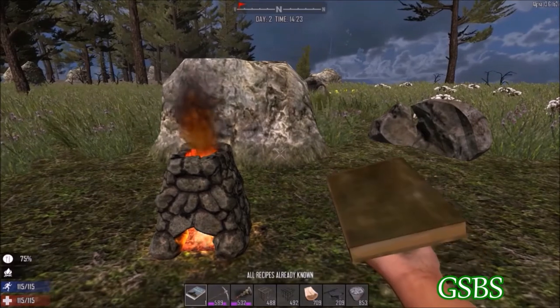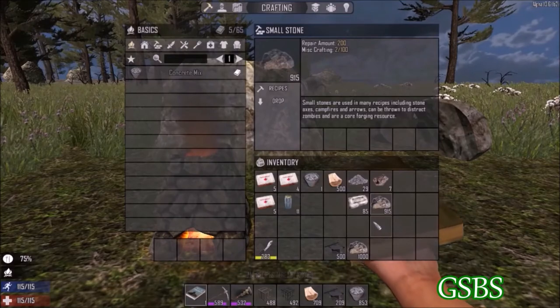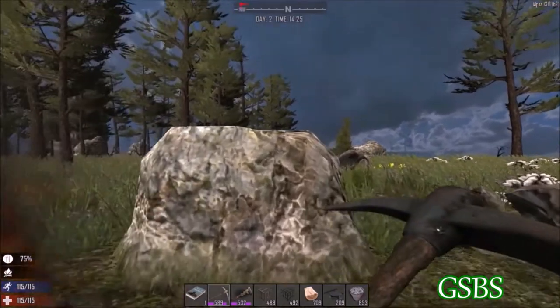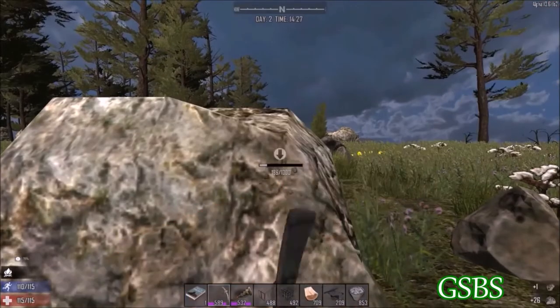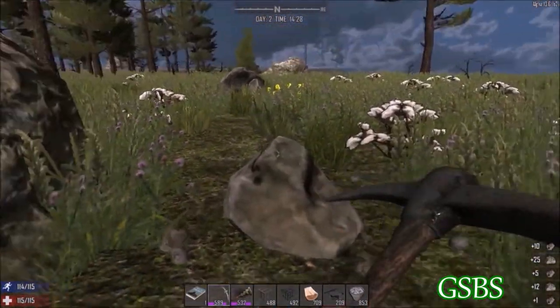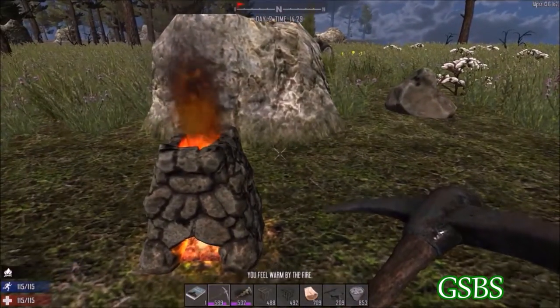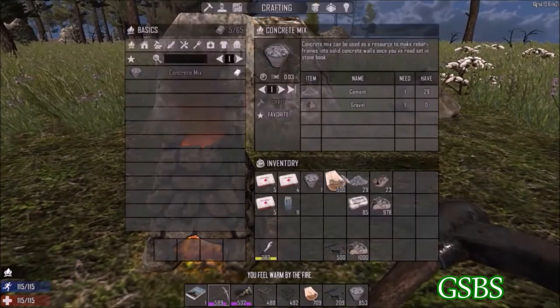After you have read that you'll be able to start making concrete mix which requires small stones. You can get small stones from just regular stone or from these boulders, which are probably the best thing to do for iron fragments and small stones when you're just starting the game.